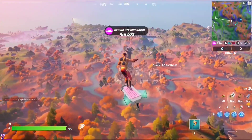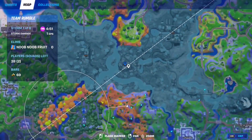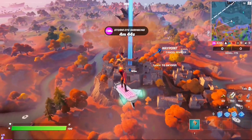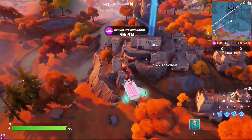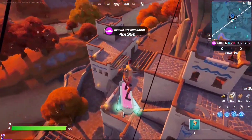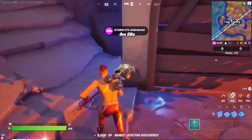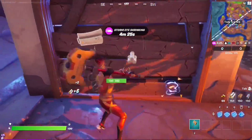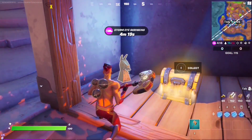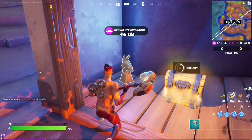For the next epic quest of week one, all you have to do is find three golden artifacts near The Spire. The Spire is the center zone POI where the Zero Point bloomed. The three artifacts are super hard to find because they are small and golden, but I already have a hint on all three locations. The first one is at the top of the S letter on the map — I'm standing on top of the S at The Spire.